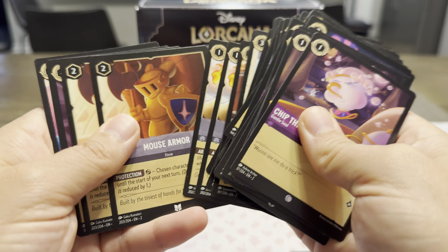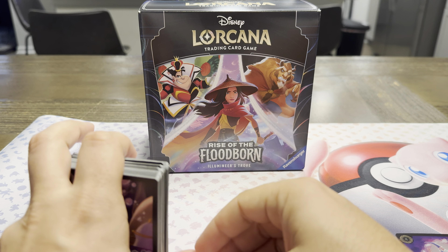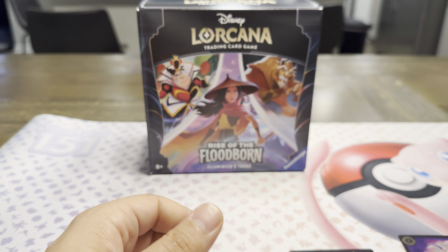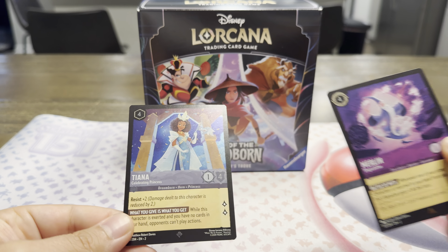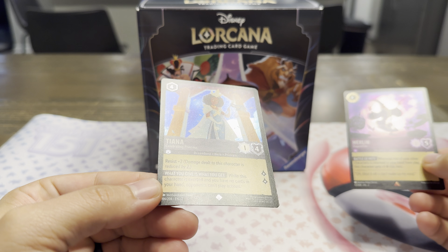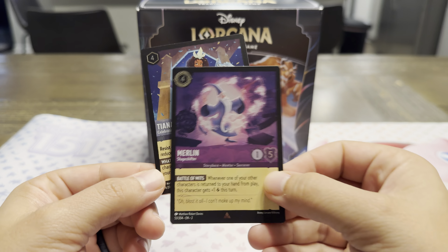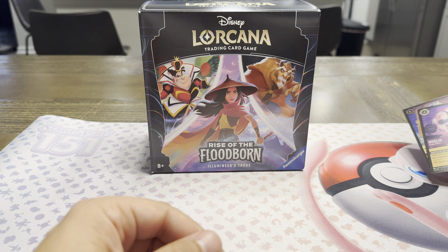I'll look through this later — I'm sure we'll pull most of this through our openings today. That's such a cool Heihei. I will put these predominantly to the side. Last time I organized them by rarity — so this Merlin is a rare and the Tiana is a super rare. You can know what set it is by the number: English 2 for this set, English 1 for the first set. They keep it pretty simple with that.